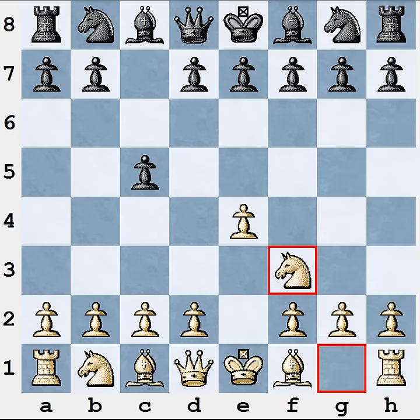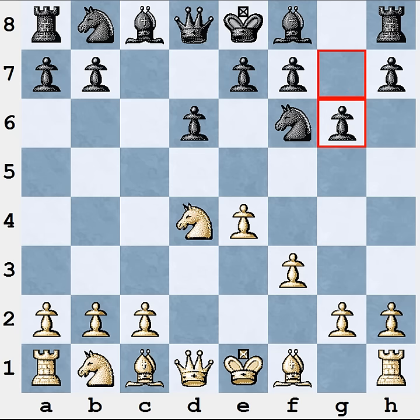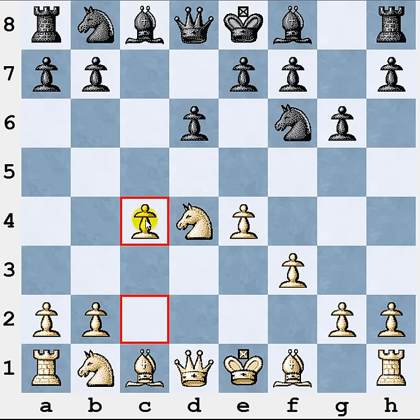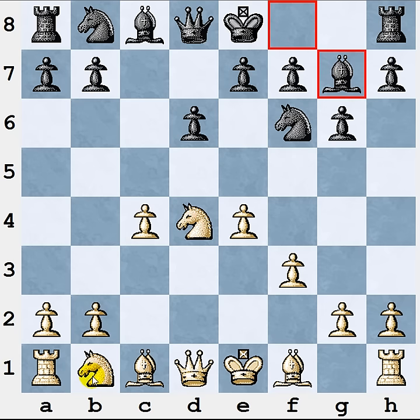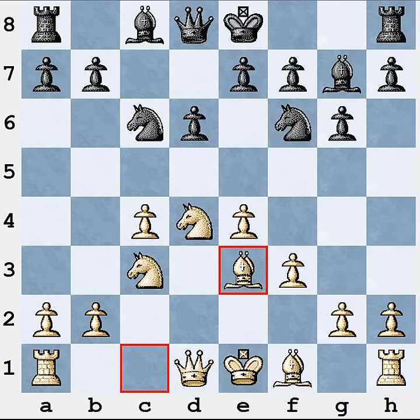Let's start from the beginning: e4, c5, Nf3, d6, and our variation f3. If Black wants to play the Dragon variation he will probably play g6. Your plan is still the same — you play c4, then Bg2 zone, Nc3. Black goes Nc6, and here you should be careful: the Black knight on c6 and the bishop from g7 are looking at your knight on d4, creating tactical possibilities for a discovered attack. Sometimes Black can play Nxe4 and then capture on d4. You can stop all these ideas very easily by playing Be3.